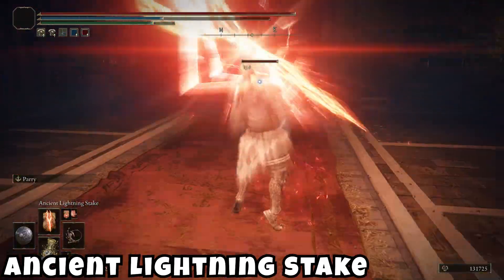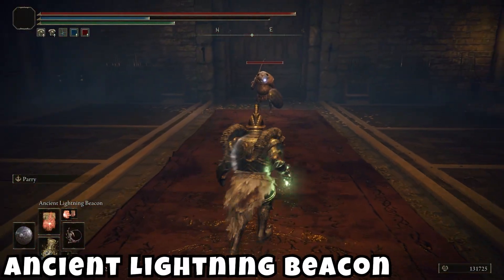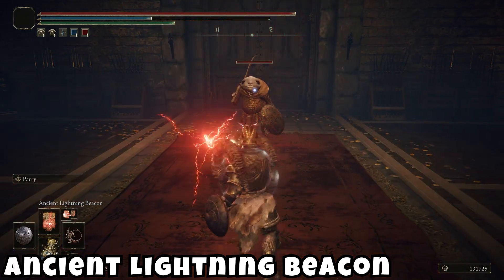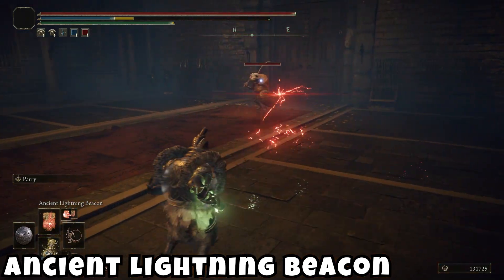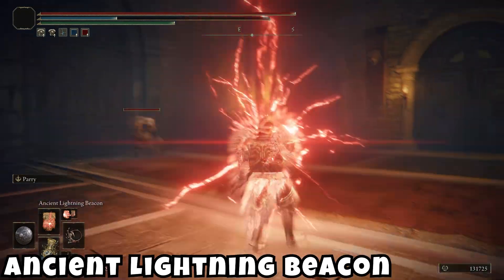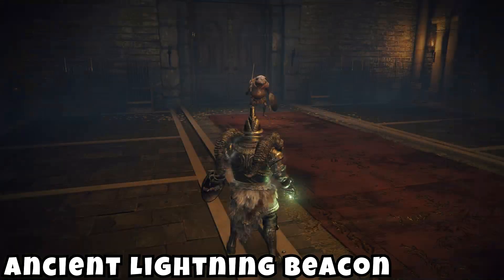Then we have Ancient Lightning Beacon, which I think is going to be a kind of AoE. It fires a focused orb of red lightning forward in front of the caster — any enemy near the floating orb will take continuous lightning damage, and the spell can be cast repeatedly.